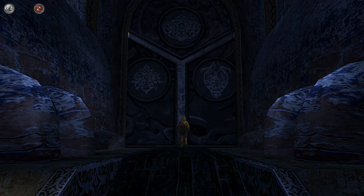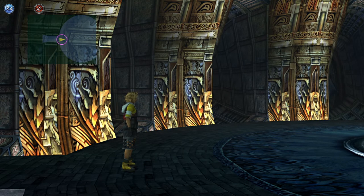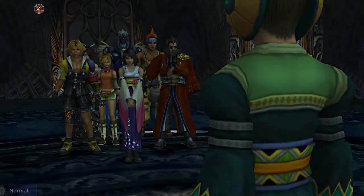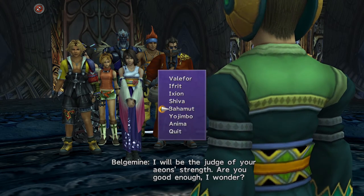What she's going to do is use all of her aeons against you. You have to make sure you have all the aeons — like Yojimbo, who you get down in the cavern by the Calm Lands, and Anima, by getting all the other aeons including the dark spirit treasures. Make sure you take out all her aeons all the way up to Anima.